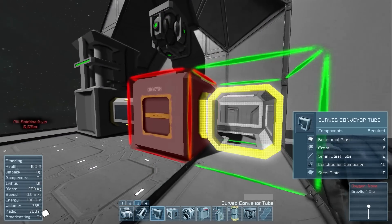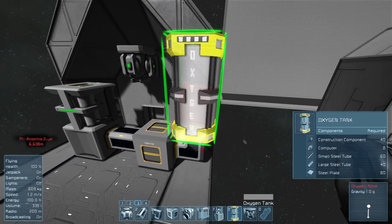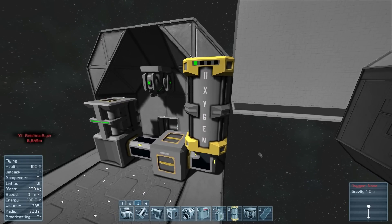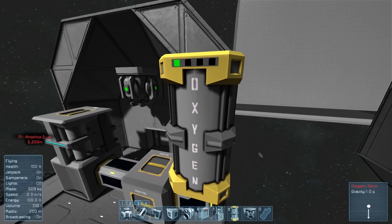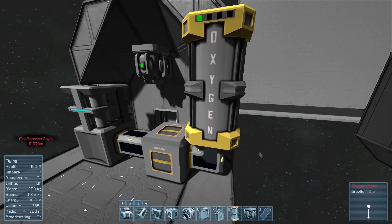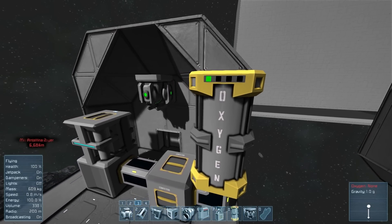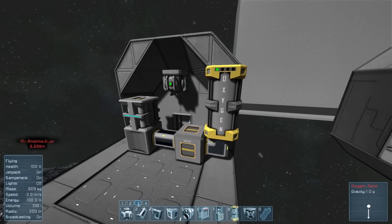Now let's pipe this in - I'm building pretty much the same setup with a little tweak. We'll stick an oxygen tank on top of the oxygen generator. Similar to batteries, you can see it's got four little lights at the top. The oxygen generator light is now blue, which indicates it's actually working and pumping oxygen straight into the tank - whereas before it was just ready, now it's actually producing and storing oxygen.